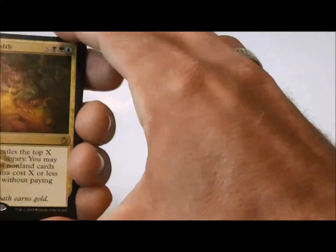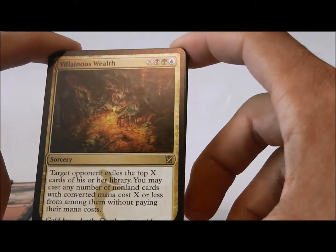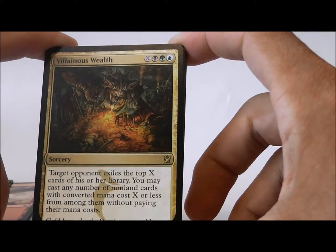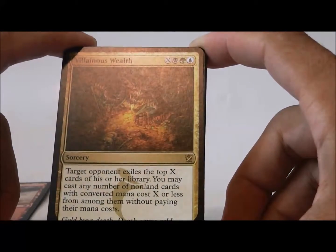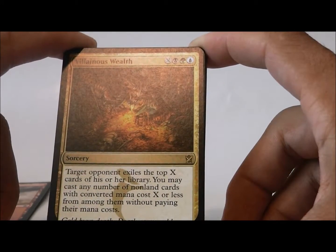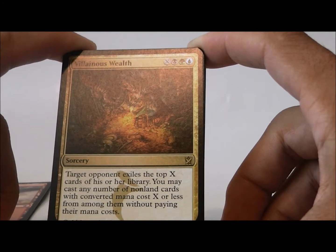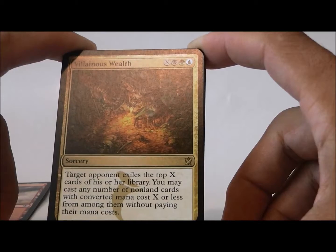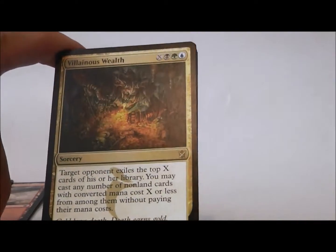Oh, Villainous Wealth. What does this do? So it is X, Sultai — black, green, blue. Target opponent exiles the top X cards of his or her library. You may cast any number of non-land cards with converted mana cost X or less from among them without paying their mana cost. Yikes.